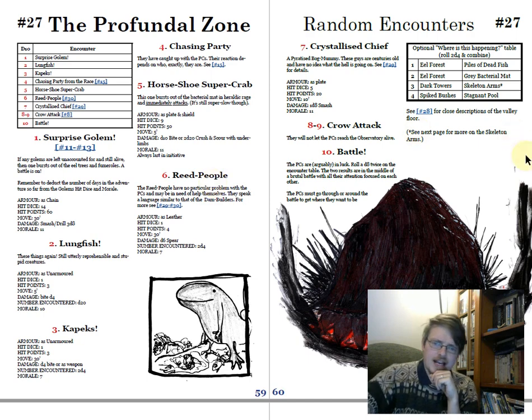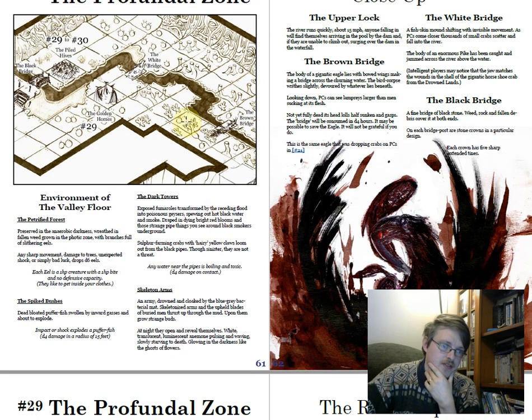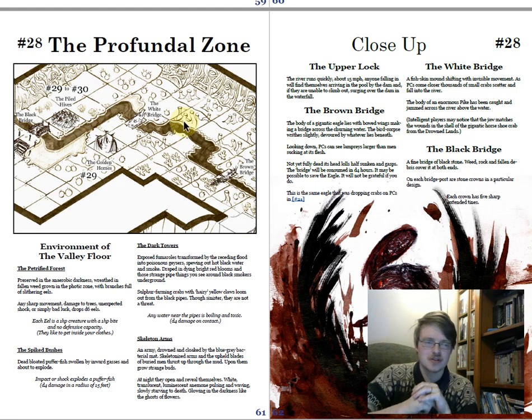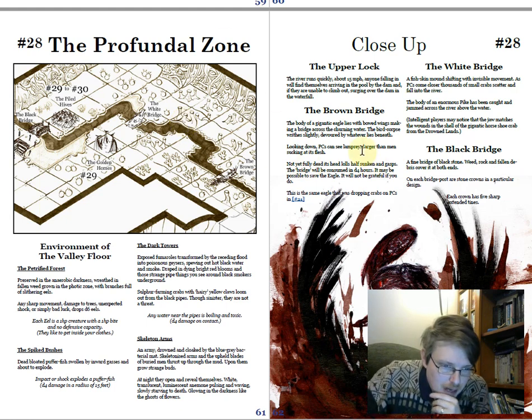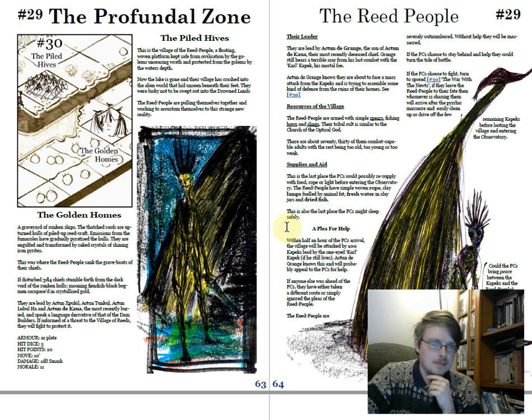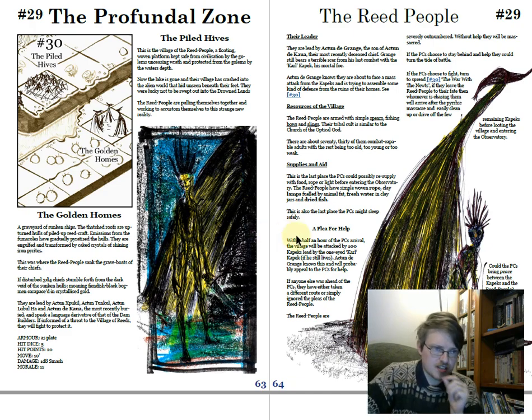The upper wilderness — the profundal zone — is probably less exciting. There's less in it comparatively. It's this weird landscape, almost like that Tintin where radiation makes a strange island — it looks very cool and has confusing technology, but there's not very much there. There are bridges: a brown bridge which is a dead eagle, a white bridge which is a mound of fish and crabs over a giant pike's body, and a black bridge which is a real bridge. Creepy stuff, but not as evocatively gameable as the other sections.